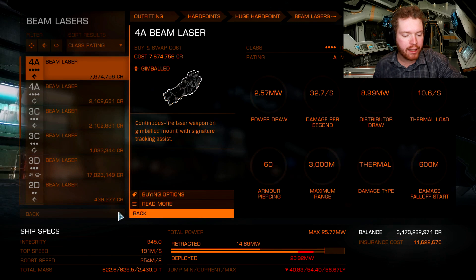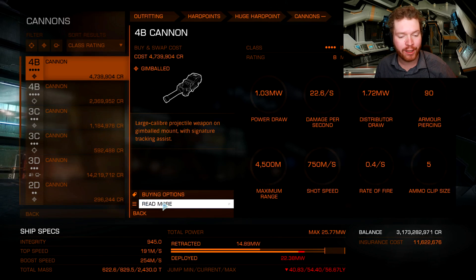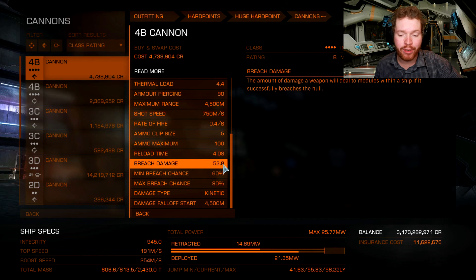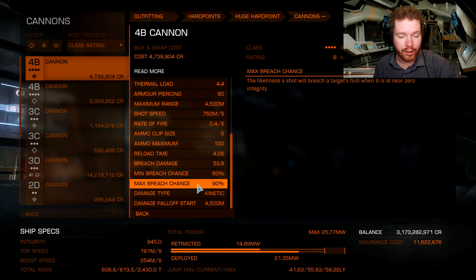Looking at the cannon, it's known to be very effective at doing module damage. We can immediately see a very healthy breach damage value, and the breach chance is a lot higher — 60% on a full health ship, which is 50% higher than on the beam laser. So you have a 50% higher chance of punching straight through the armor and doing damage to internal modules. This is regardless of armor penetration — breach chance and armor piercing are separate fixed static values. The breach chance goes all the way up to 90% when the ship is at low health.